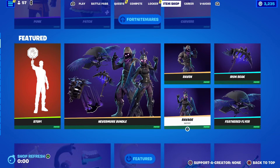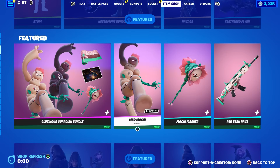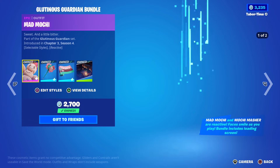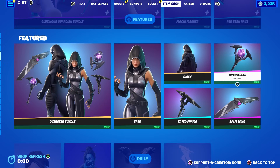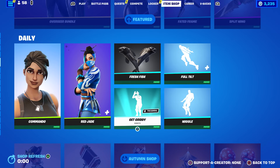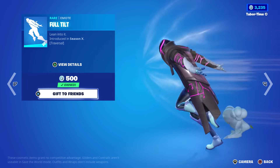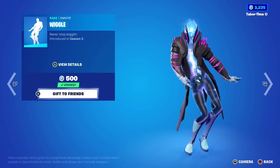Four items from yesterday plus the Nevermore bundle and a stopping mode - come on. The Glutinous Guardian bundle is back; I'm not a big fan but it returns quite often. The Overseer bundle is back with Fate, Omen, Oracle, Axe Split Wing, Faded Frame, and Commando Souped Up - an OG default skin for 800. Red Jade is back with some nice styles. Get Gritty - Justin Jefferson's emote - everyone loves it, copyright it, 500 V-Bucks. Full Tilt, the fastest traversal emote in the game.